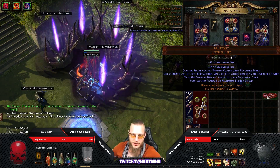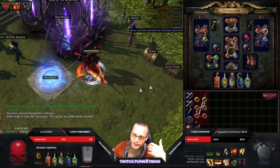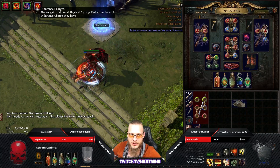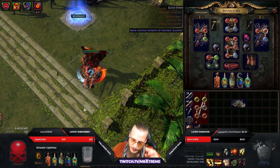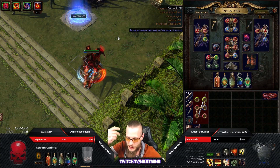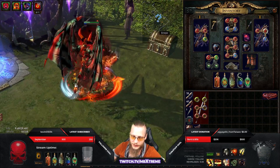Just if you're wondering why I'm wearing that belt — it gives you physical damage once you use a movement skill. So for Shaper, Uber Elder and stuff I just switch this one in, jump around a couple times, and you see that my endurance charges go up instantly to 10, whatever, if I get the proc. Basically before a boss fight I just switch this belt in, jump around a little, and get my endurance charges.